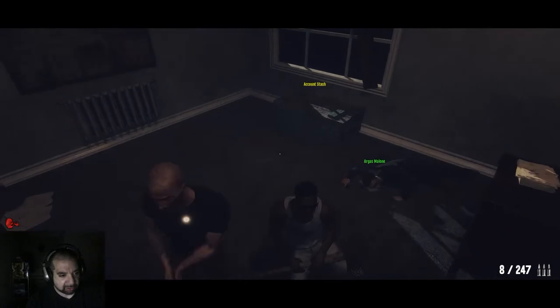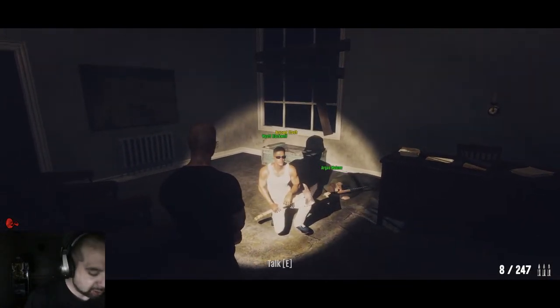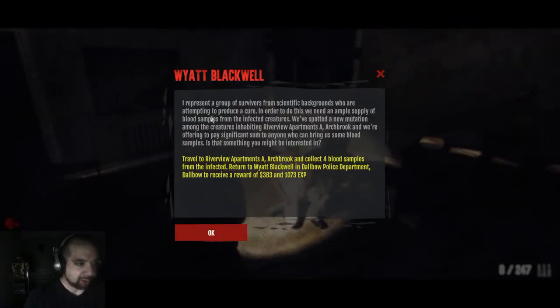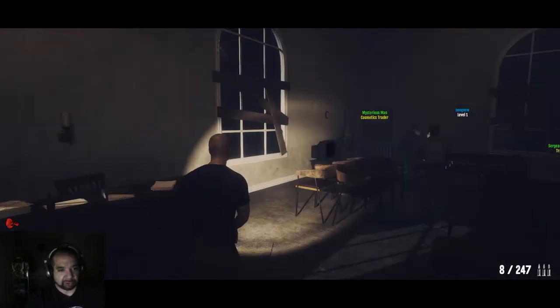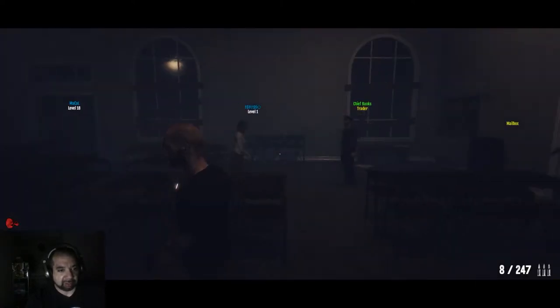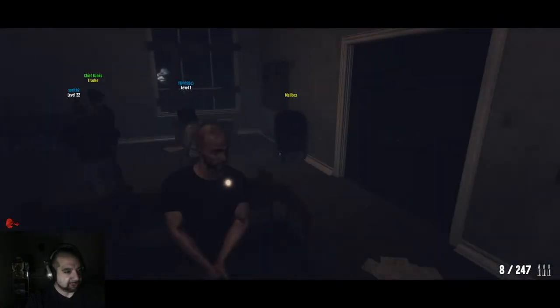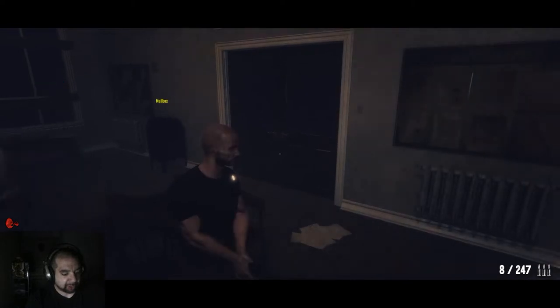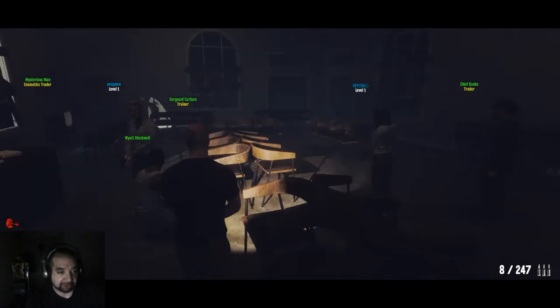Let's see what this quest NPC is talking about. He wants blood samples. The police station is pretty big — you can check it out, there's multiple floors you can explore. All the buildings have auto maps with green doors marking the exits, at least so far.